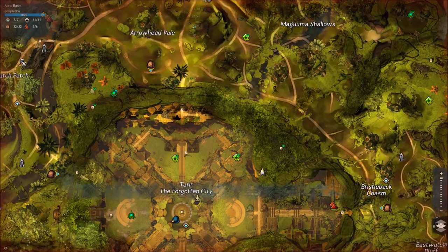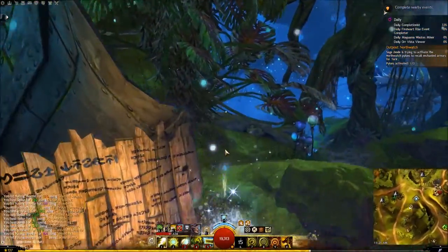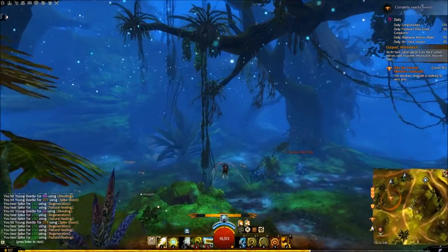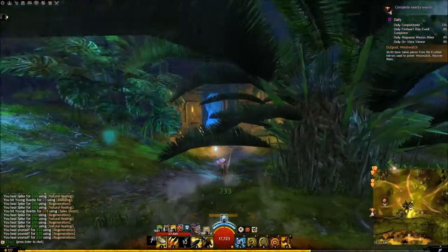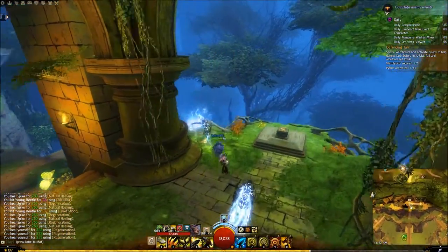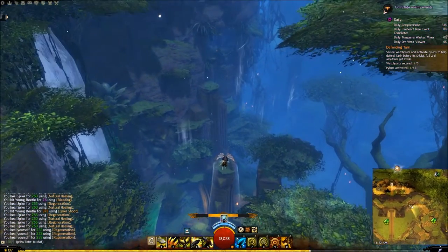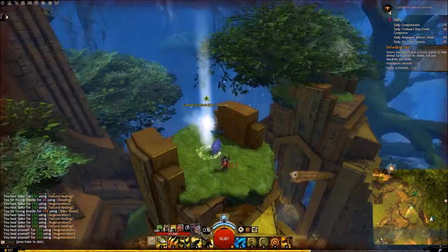Coming from Northwatch Waypoint, we are going to grab this easternmost hero point in the city. This one is just a simple commune — you just kind of have to glide out to it from Northwatch. Head down these stairs, jump off to the left a little ways, and it's going to be right here on this little pillar. Simple commune.